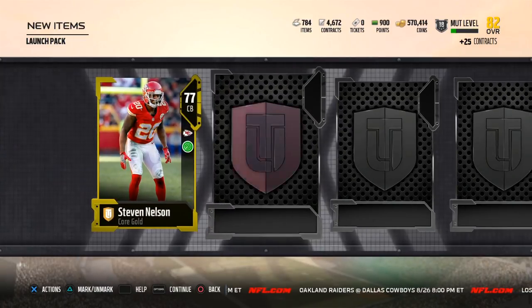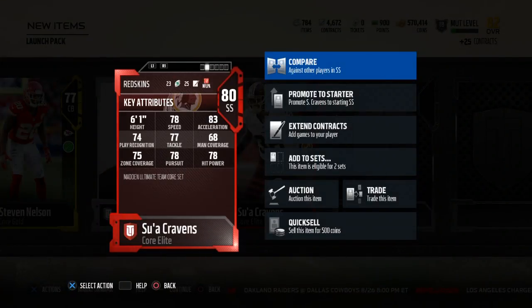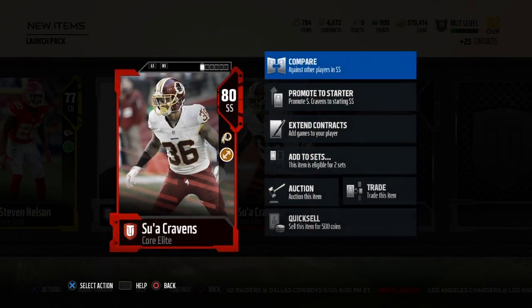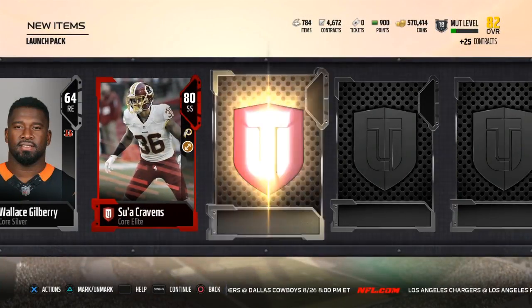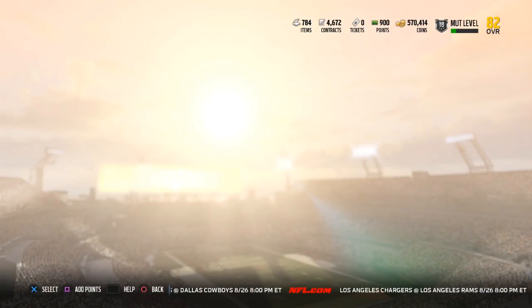At least get some elites or some gold — just kickers, elite — hey, an elite! Sua Cravens, that's a good way to start it off. Now I don't think he's going to be on my team — I got Carl Joseph — but red paint is a good way to start the pack opening. You can keep it up. Terrence Williams, Ed Reynolds, and we finished off with a silver.